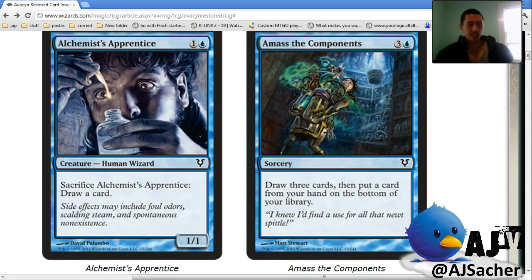It seems good for limited but it really depends. This might be constructed too — it's possible. Compulsive Research has been an all-star. The extra mana is a lot. I definitely got Zendikar vibes from drafting it, so I think that makes this card worse in limited, but that's just my initial impression. Compulsive Research was one of the defining cards of its format and continued to see play in old Extended, but this card is more comparable to Sift which didn't really see a lot of play.